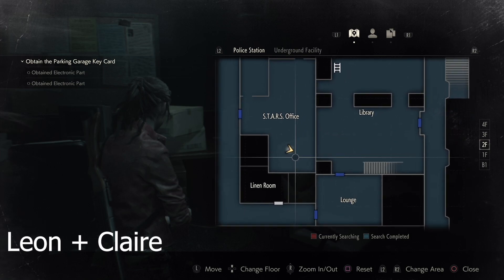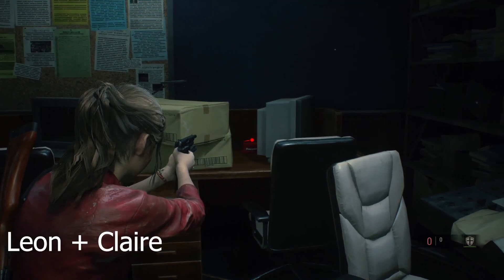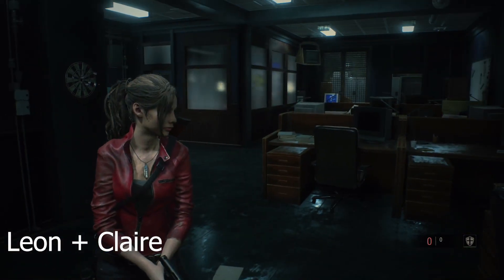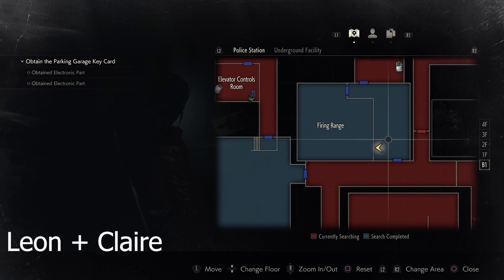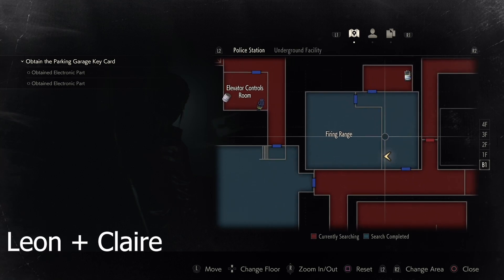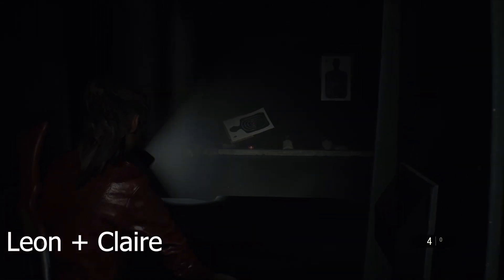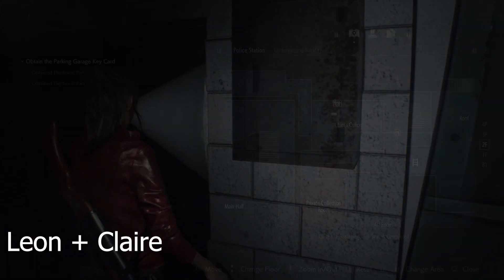Moving on to the second one, it is inside the Star's office in the back right corner, between a computer monitor and some boxes. Go ahead and shoot that and then move on to the next one. The third one you'll find is inside of the firing range. This is available with Leon and Claire. It's at the far end on the left once you walk in, and go ahead and shoot that.